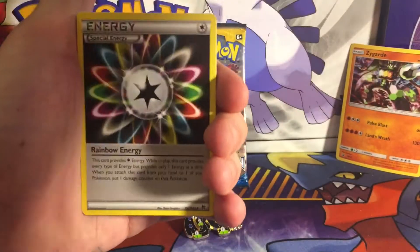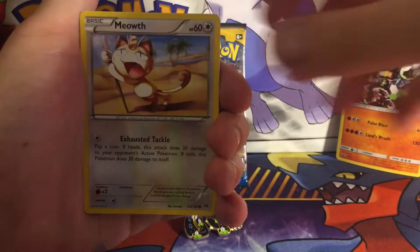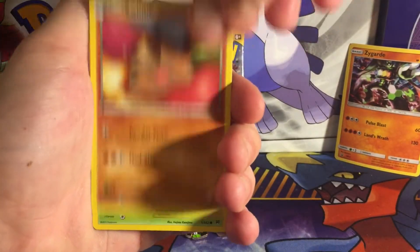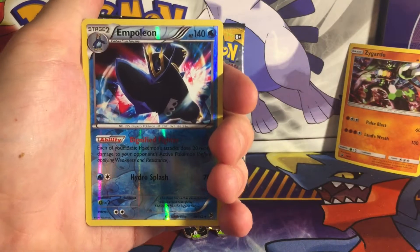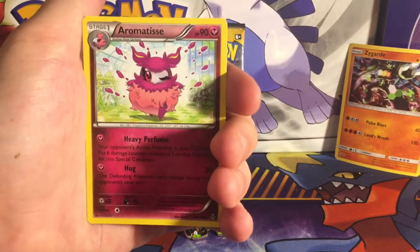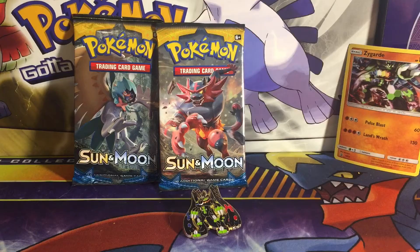To start off we have a Swoobat, a Heavy Ball, a special energy — sorry about the shadow when I grab it, I need to fix the lighting in here. We got the reverse holographic Empoleon, and can we get that first pack magic? No luck with that one — an Aromatisse. Alright, let's move on to our Sun and Moon packs.